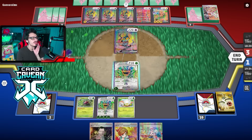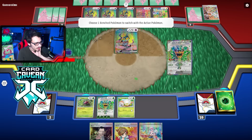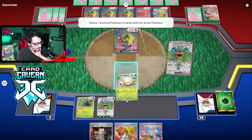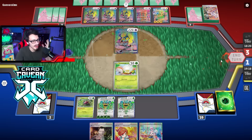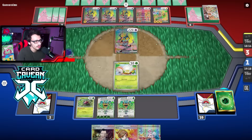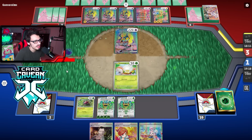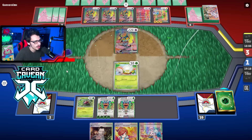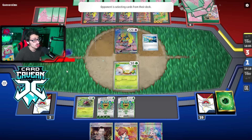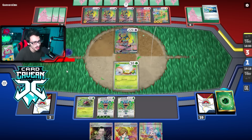If I could Bind Down here we might have had a shot — trap him in the active then knock him out with Ogerpon. If I hit Switch there I could have trapped this thing. But it doesn't matter — there's no Spite Ops left. I might as well go into this. I think they have game in hand — probably Prime Catcher energy for game. They can also just KO Ogerpon and I lose anyway.